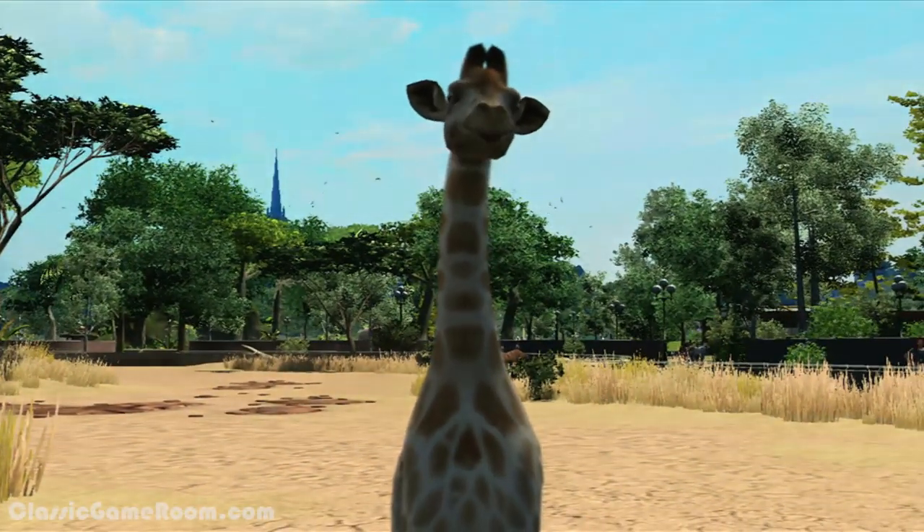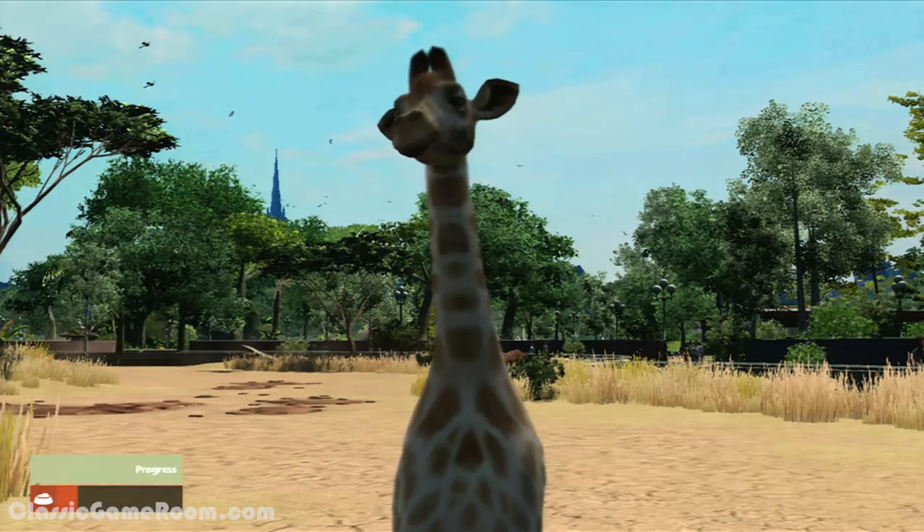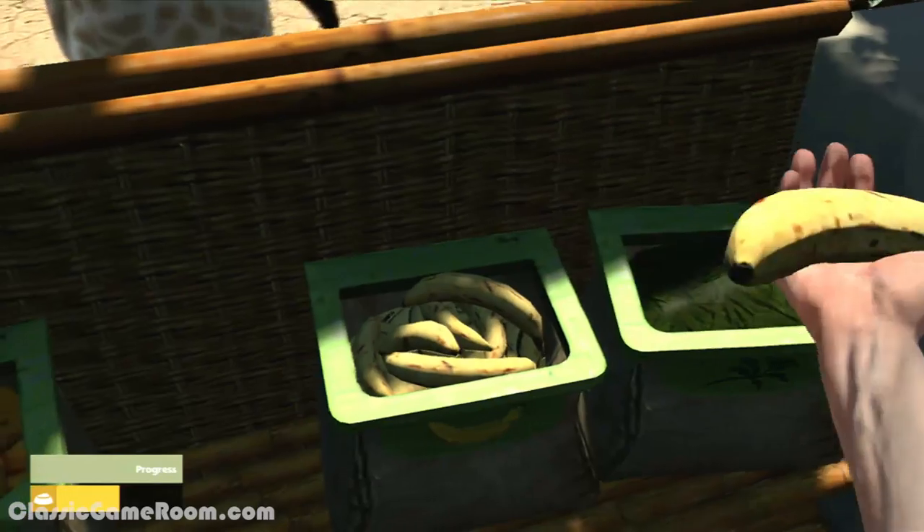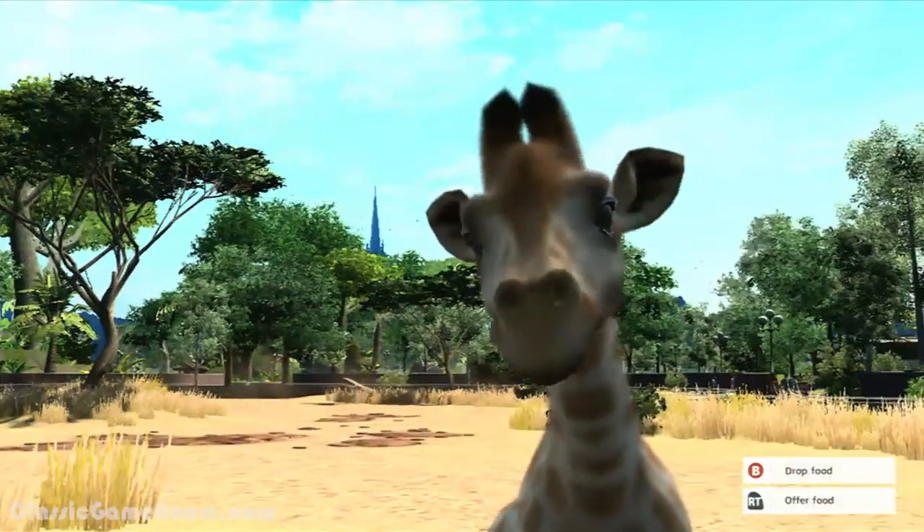It's hard to say anything negative when you're feeding a giraffe. Like, what do I say? Look at those eyes — things are freaking adorable. I got nothing. It's Zoo Tycoon for the Xbox 360.